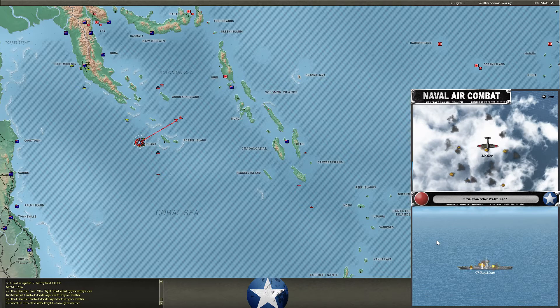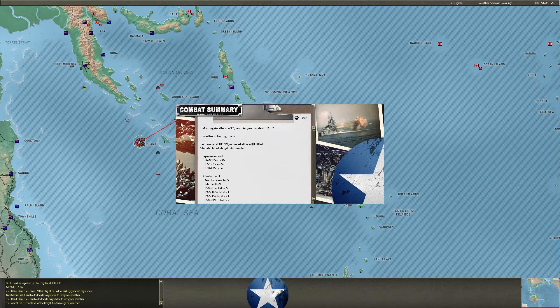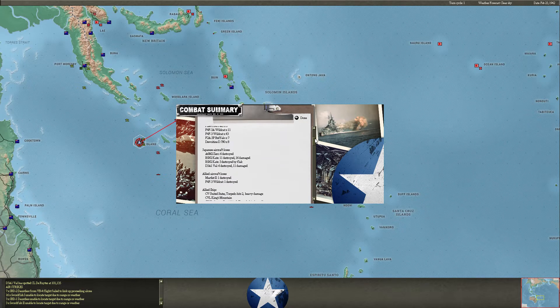Here comes another one — a larger strike. Numbers of Wildcats did grow a little bit so we're still putting CAP in the air, but all those Kates get through. The Hermes takes a torpedo. Enterprise takes a torpedo — ouch, ouch, ouch. Yikes — everything was supposed to stay up here. I'm really confused on why all my carriers moved so far south, and they are in trouble. Lots of big hits on very valuable ships there.